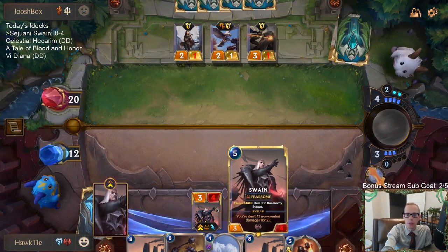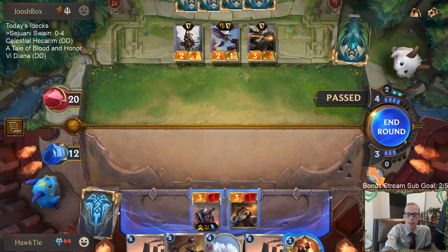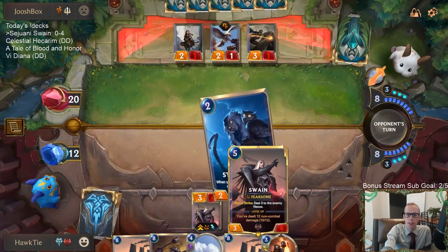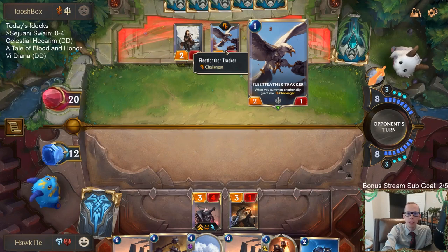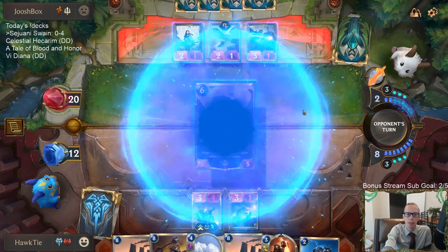I should still level up Swain — wait, it only goes to 10? Let me count: 1, 2, 3, 4, 5, 6, 7, 8. That should have been 8. Oh no — it didn't do damage to the tracker so it was 7. And my Ravenous Flock didn't do 4 because of the top — it only dealt 3. So we're still working on the level up.